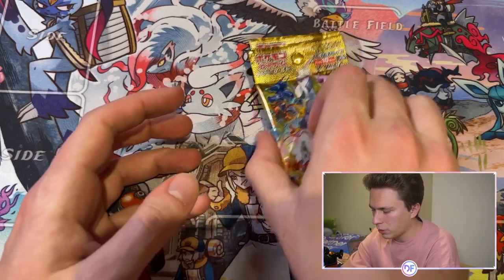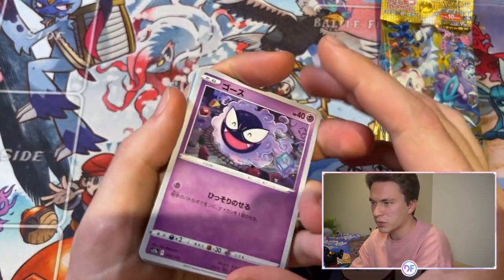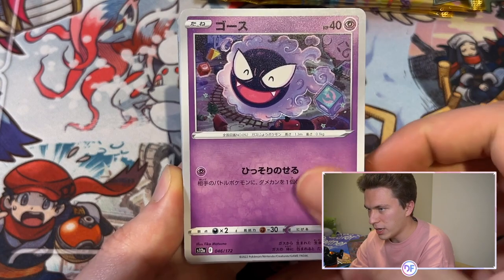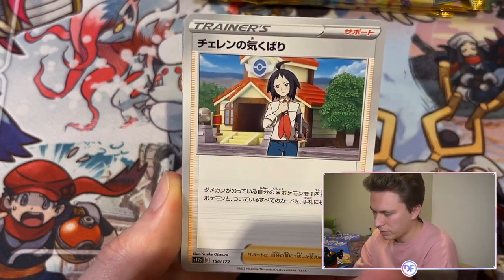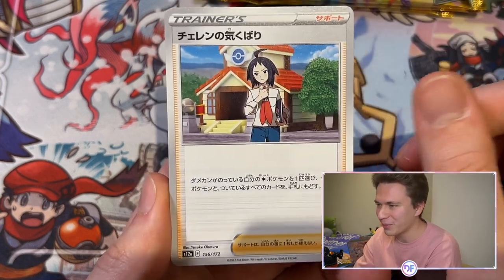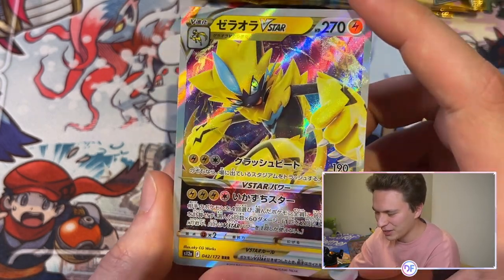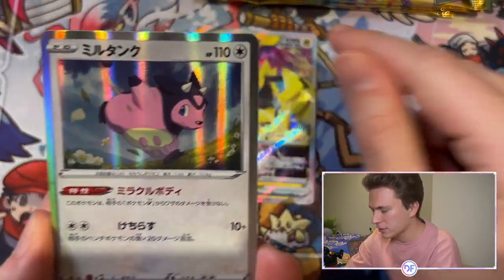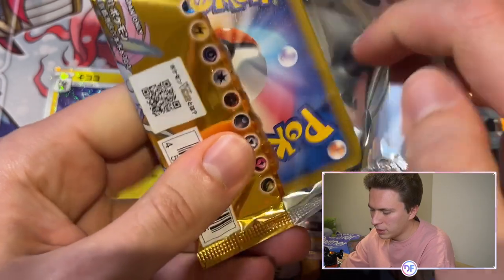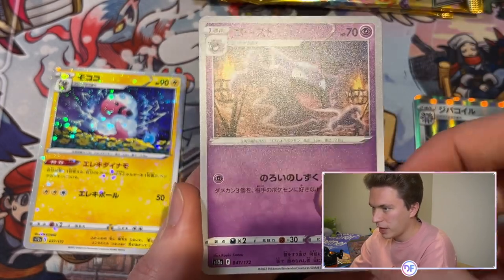Let's open up these four packs of V-Star Universe and see what our pulls are. We have a little Gastly to get things started — look at that texture and quality! Gastly, Paras... I used to do videos just opening Pokemon packs as a kid. Zero V-Star this one, but Mill Tank is a pretty nice rare, and another Shatter — my second one, can't complain.